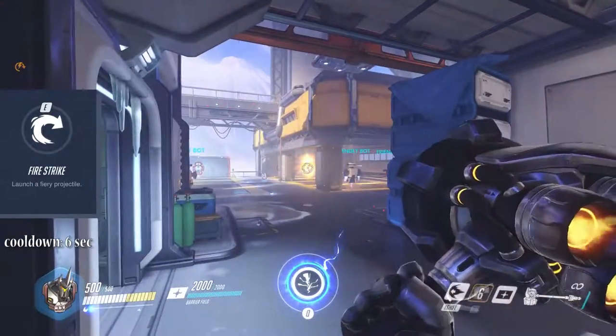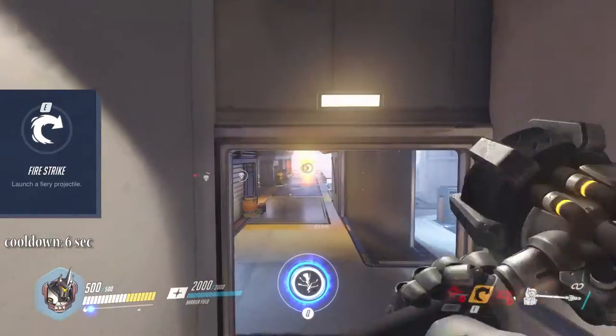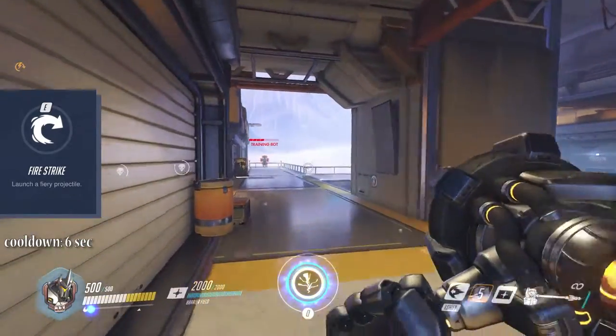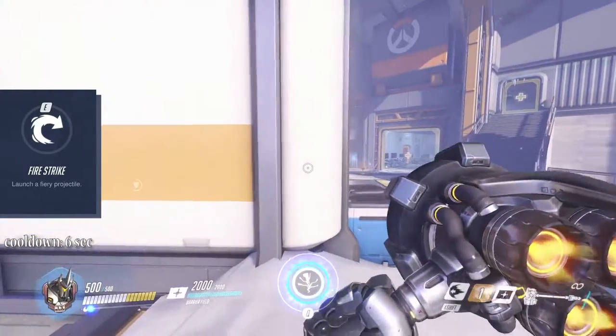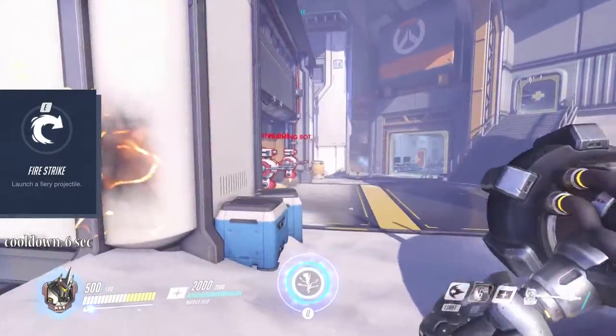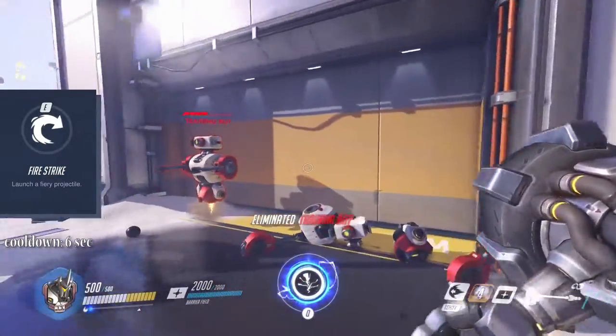E ability Fire Strike is Reinhardt's only ability to fire a projectile. It basically travels indefinitely, dealing a high amount of damage on enemies. Note that Fire Strike does not go through walls, but it does go through enemies, hitting everyone in line. Cooldown is 6 seconds.